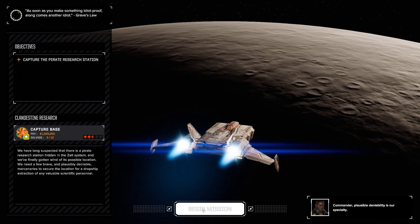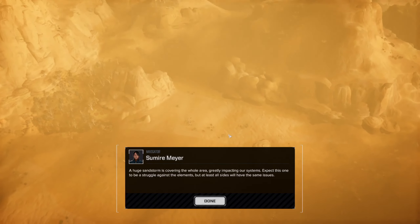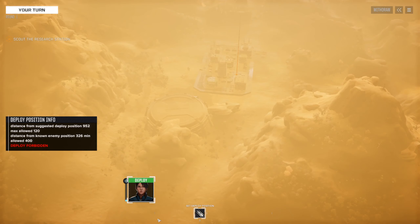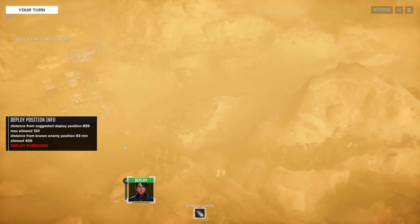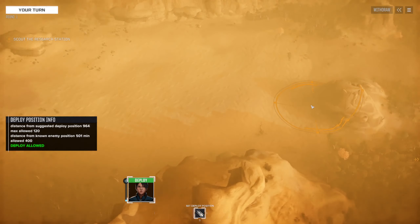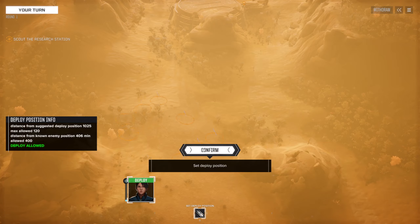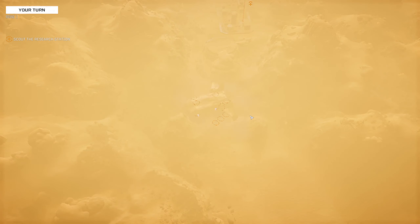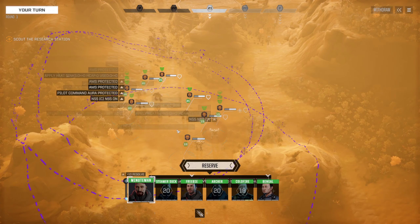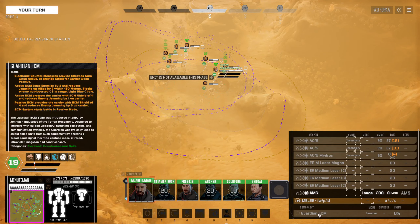Alright guys, we are on station. Let's try and capture a base. It is so hot around here. Scout the research station — it's up there, it's really hard to see in here. We land back here, we're pretty close to the research station. Okay, no combat — that's surprising.